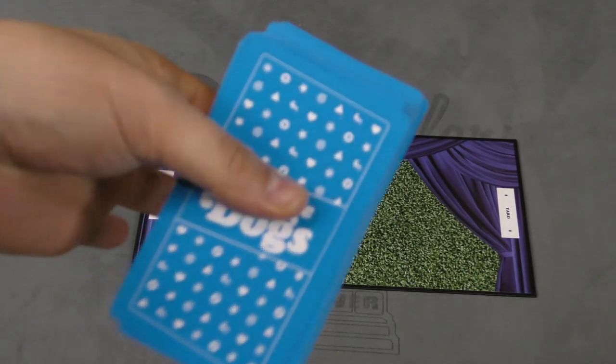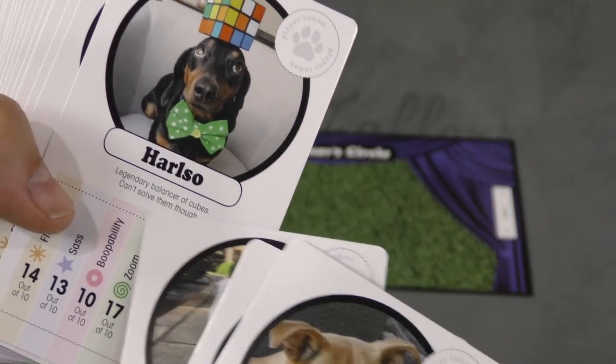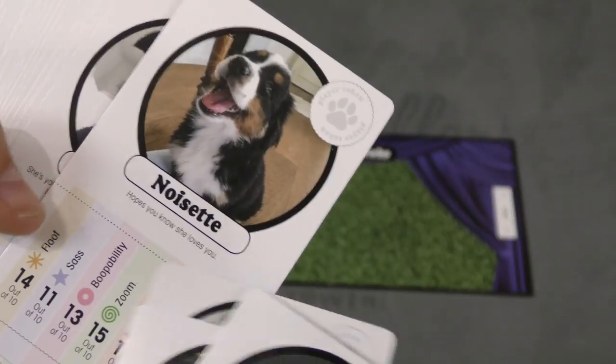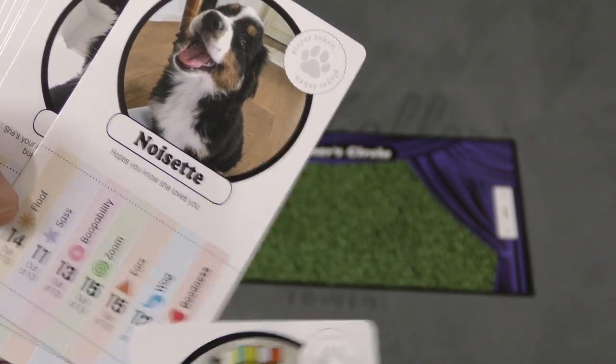The game uses a deck of dog cards. The different dogs have pictures and a little description, and then they're rated on floof, sass, boopability, zoom, ears, wag, and goodness.